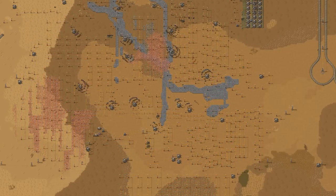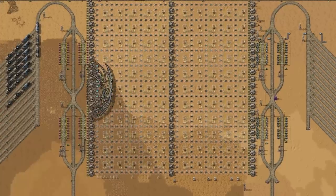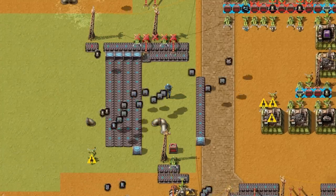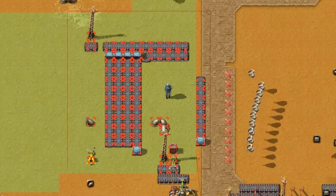You will be left with a skeleton of a base which can be easy to deconstruct. Use recovered resources to build a brave new world. When you are deconstructing anything, just remember to don't deconstruct yourself with it.